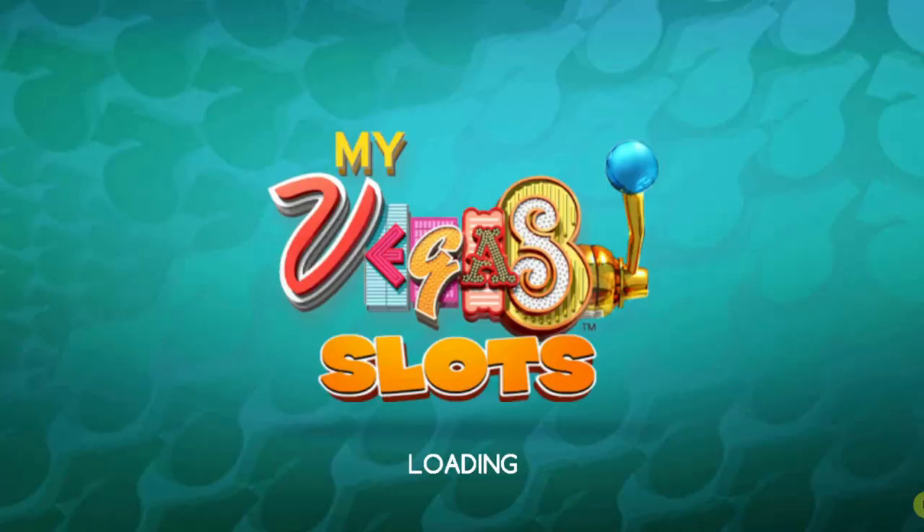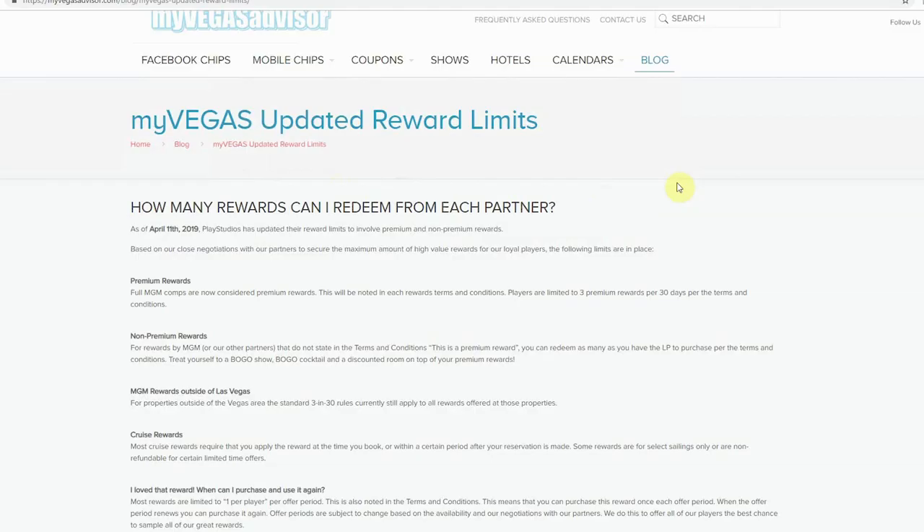The MyVegas terms and conditions are a little vague when describing the difference between a MyVegas premium reward and a MyVegas non-premium reward. Luckily, our friends at MyVegasAdvisor.com were able to clear it up quite easily. A full premium reward is defined as the following: full MGM comps are now considered premium rewards. This will be noted in each reward's terms and conditions. Players are limited to three premium rewards per 30 days per the terms and conditions.